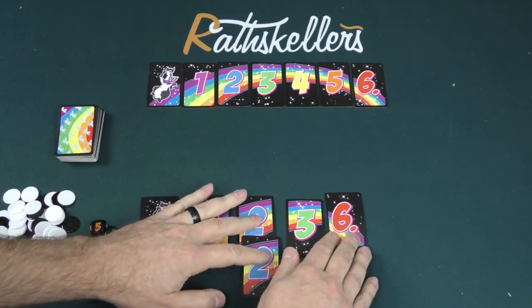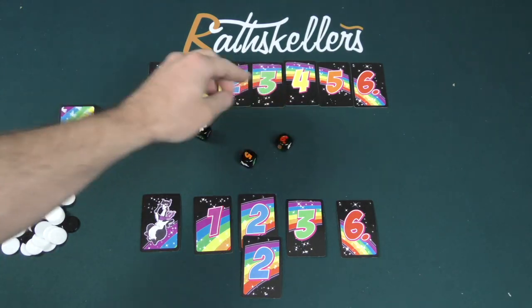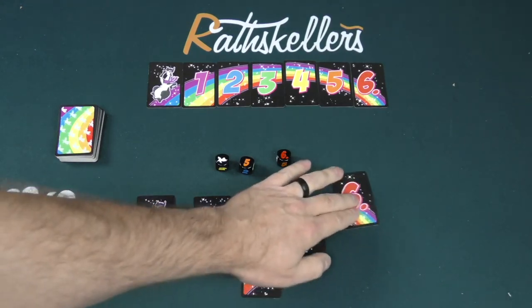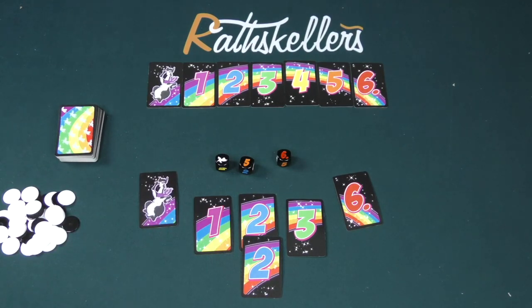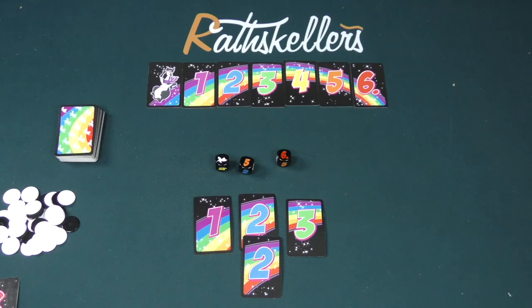Once you've put out all of the cards that you have, you have one of two options on your turn: you can either roll or quit. At the beginning of the round, quitting would not be the greatest idea because you'd be stuck with all of these negative points — everything in front of you is considered negative points. So you're typically going to roll. Anything that is represented in front of you can be discarded if they're on the dice. I have this Llama — I can get rid of that. I also have this six — I can get rid of this six. The Llama is worth ten negative points. Don't want that.